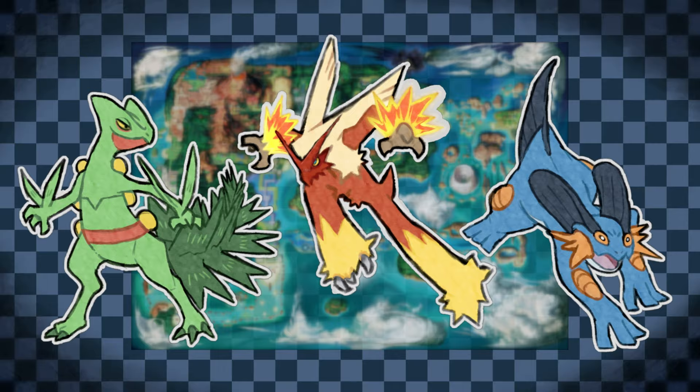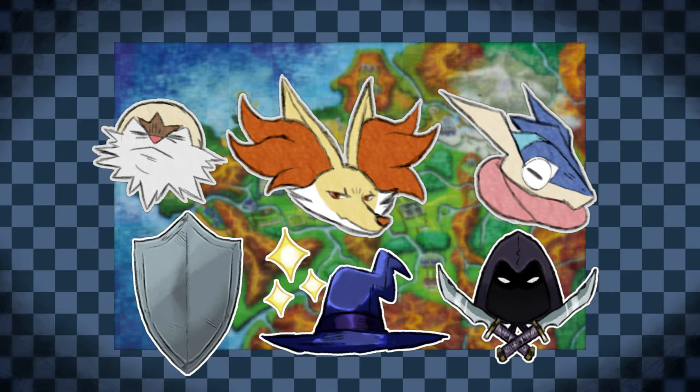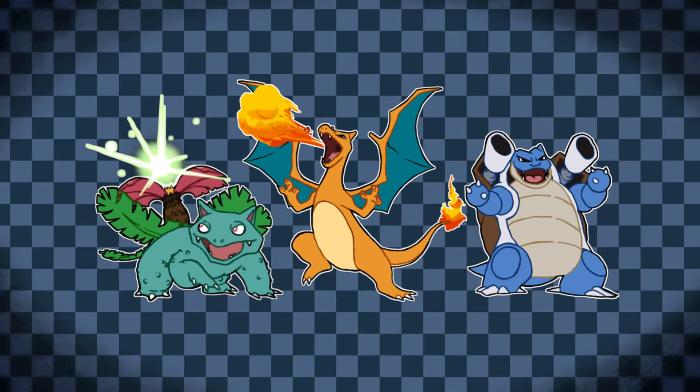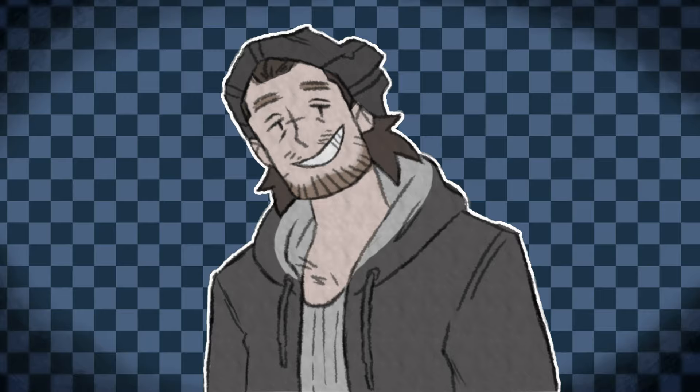Or how the Kalos trio is famously inspired by classic RPG professions, with Chesnaught, Delphox, and Greninja fulfilling the roles of warrior, mage, and rogue, respectively. These directions take separate pieces of design and give them an underlying sense of cohesion. It's the reason why starter trios feel so coordinated, and why you don't really get the same effect by just placing random grass, fire, and water types next to each other. Each design is meant to stand up on its own, but also reinforce the impact of the other two.